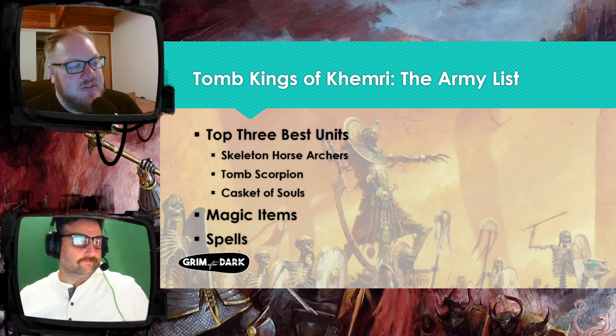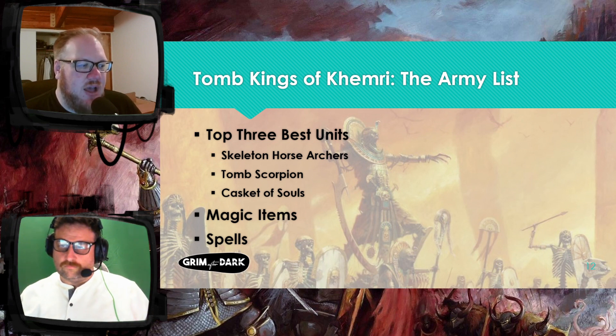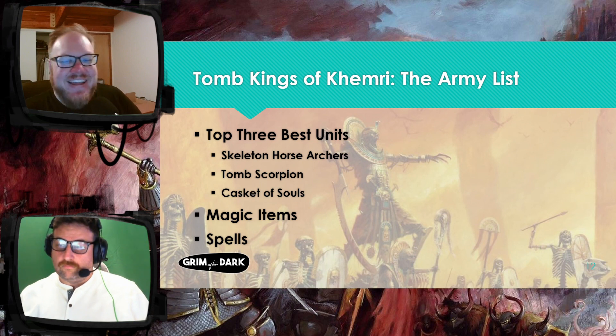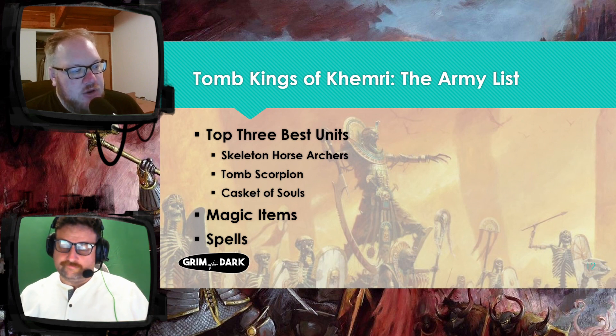For spells, they've got three unique spells. They've got Incantation of the Desert Wind, which gives units — depending on how well you cast it, either one unit or every unit within your command range — a reserve move. And then Cursed Blades is really good too; it lets you reroll ones to hit for every unit within your caster's command range. Rerolls are pretty good in this game.